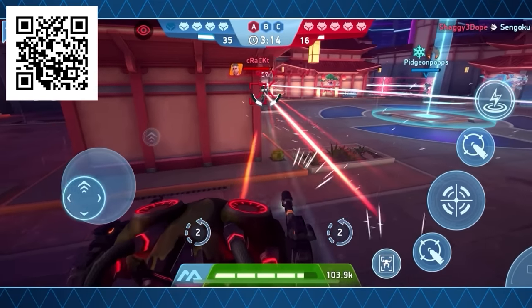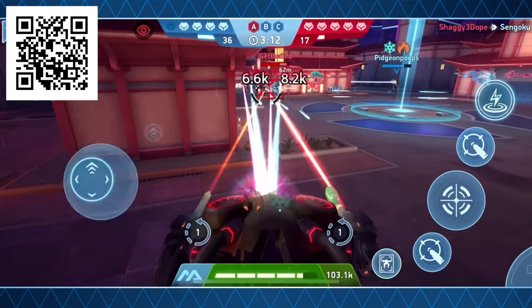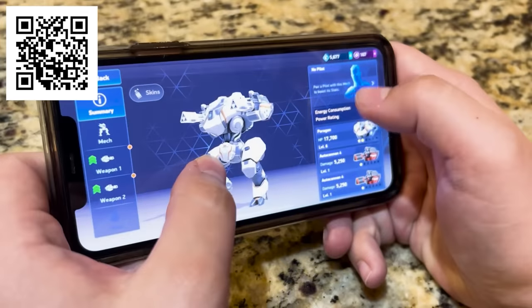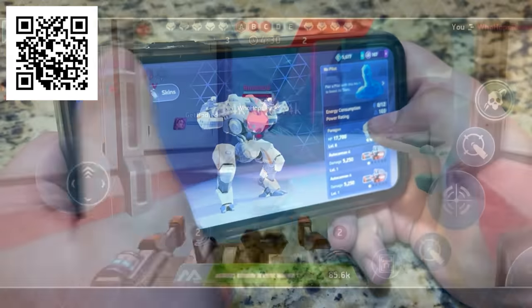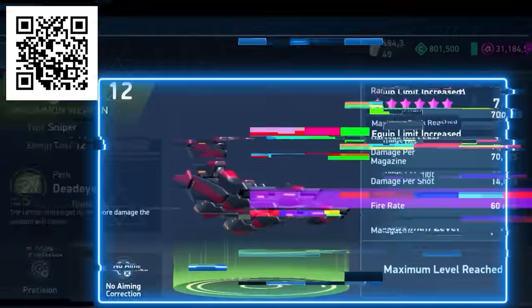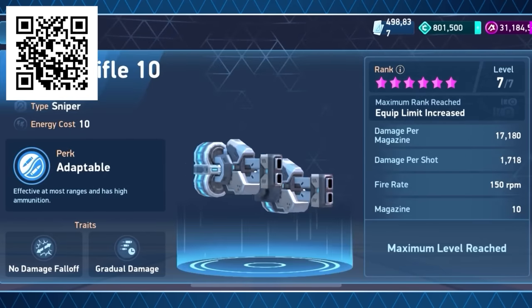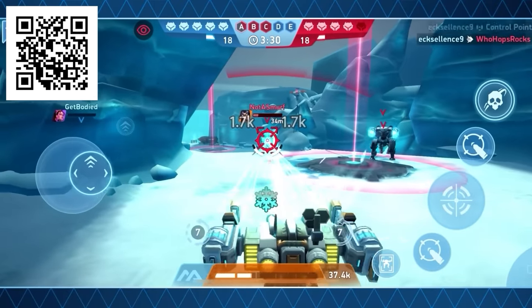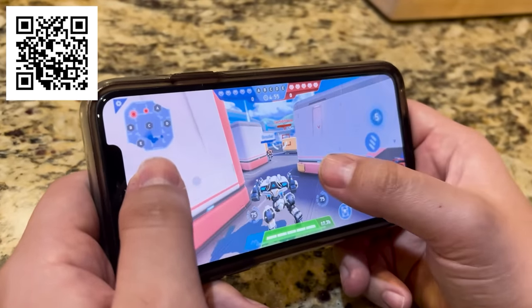You don't need much to get started as a sniper. Any mech with a high energy capacity will do, including Paragon — the first mech you get in the game. Pair that with a Long Arm, which is the game's first sniper rifle, and you're good to go. Just get into the game and give it a go. As far as tactics, you want to keep your distance.